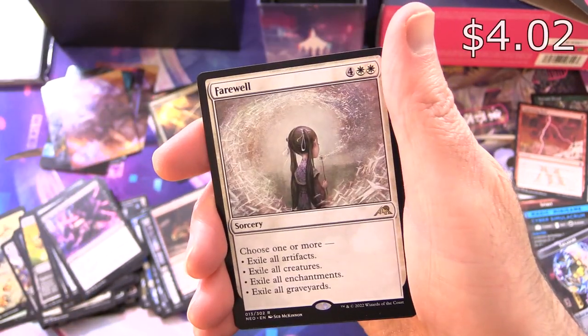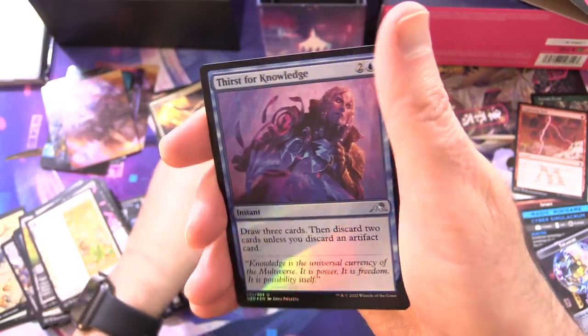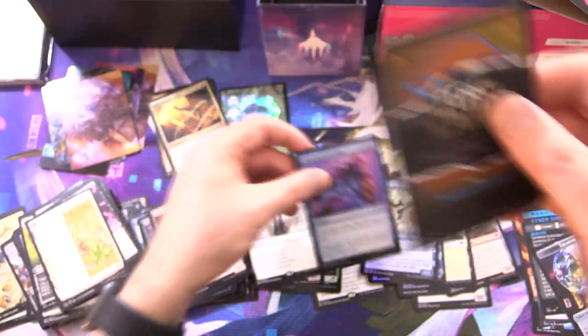What's our rare going to be? It is Farewell — okay, that is a nice finish, that's a decent pull. Foil Thirst for Knowledge. And that is it!